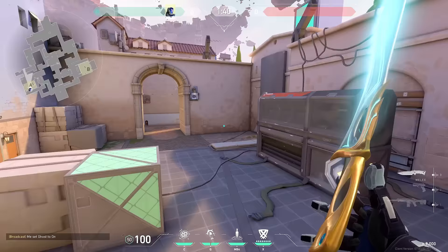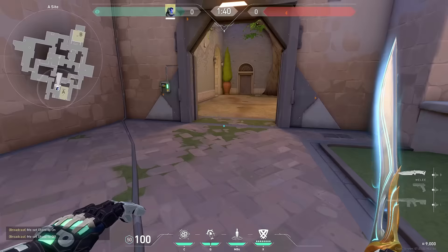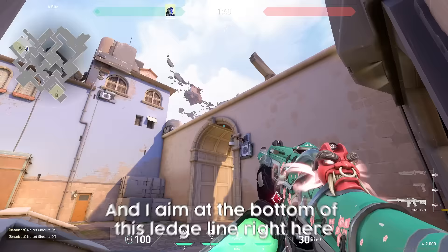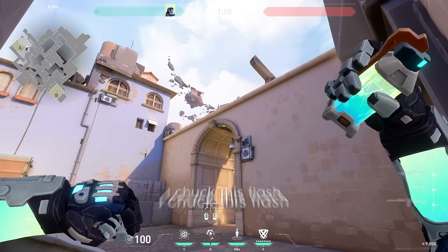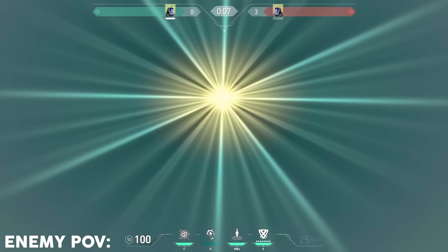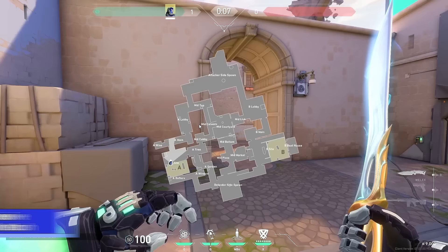Moving on to aggressive support A flashes. One that I like to do is have a teammate play A main. I stand in this corner and aim at the bottom of this little ledge line right here, chuck this flash, and it will blind A main — it will be behind my teammates so they only get partially blinded and they can swing off of that flash.